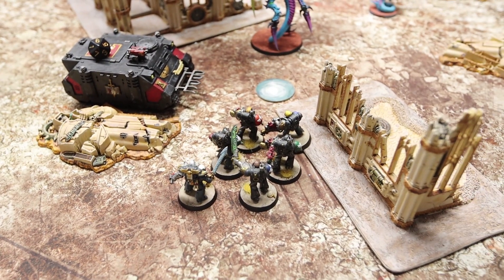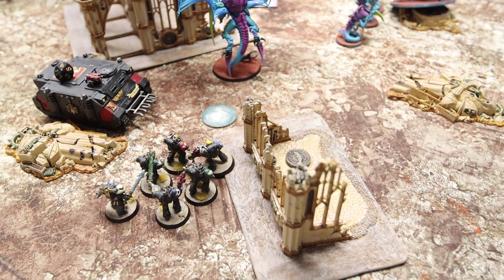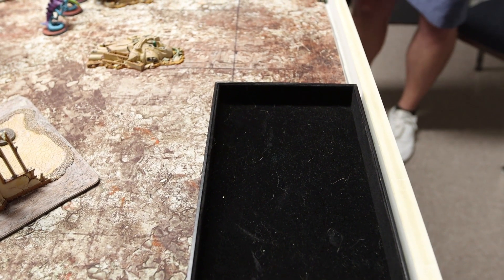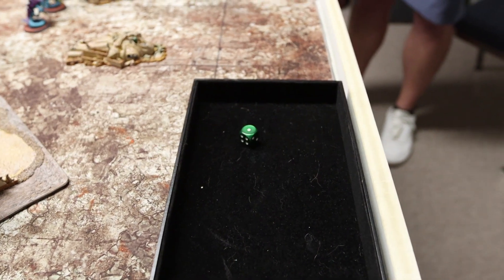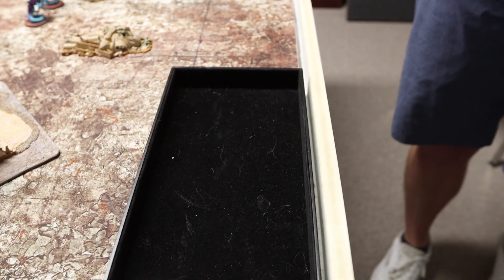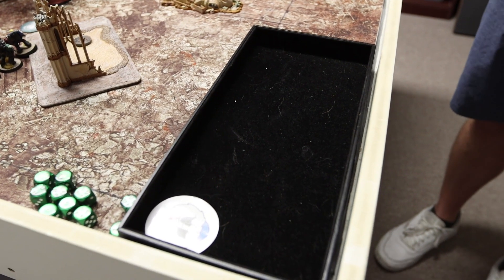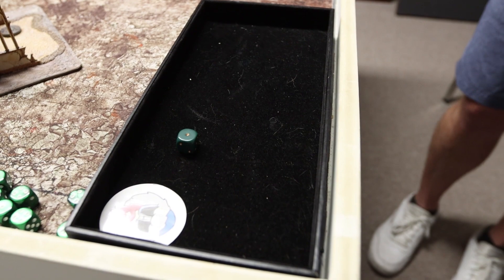Codicier Natorian enters the Psychic Phase. I'm in the Shadow of the Warp, so plus 1 to difficulty for all casts. He tries Fortified with Contempt onto my Kill Team — needing a 7 — goes off on a 7. Then Smite, needing a 5 effectively due to his Witchfire bonus — goes off on a 6 for D3 mortal wounds, rolling 1 mortal wound. My opponent tries to deny the Fortified with Contempt — needed an 8, gets a 10 and denies it! Then fails to deny the Smite on a 5. His Warriors' Feel No Pain also doesn't save the mortal wound.